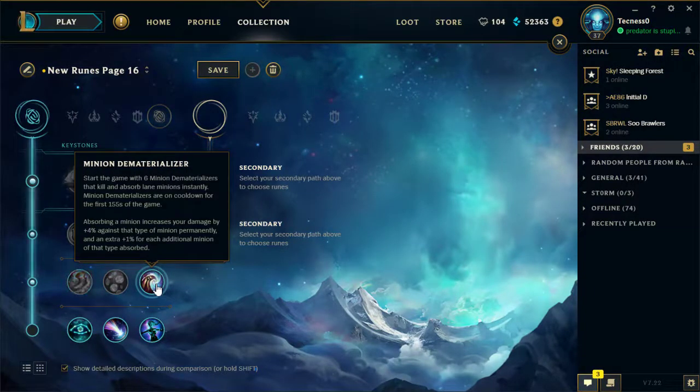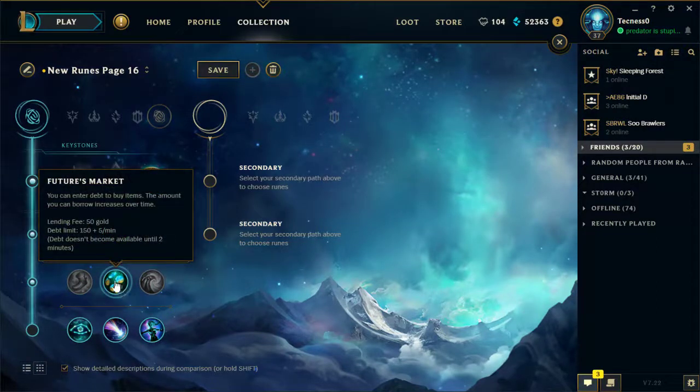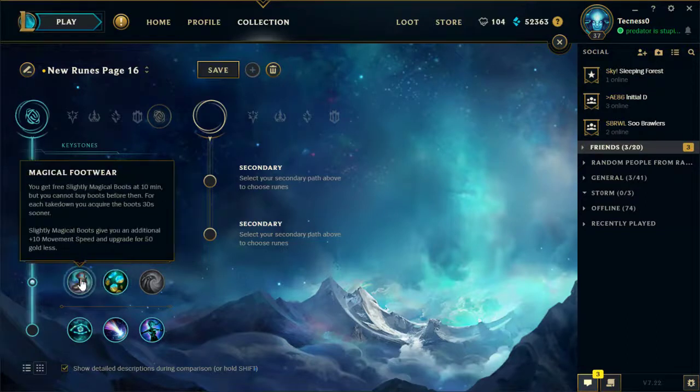I want to like Minion Dematerializer, but I just haven't found a use for it. The Futures Market is really good on the first buy, but every buy after that it becomes considerably worse, because every time you buy you put another 50 gold on it. So your first buy you lose 50 gold, second buy you lose a total of 100, then 150, then 200, then 250. So you're just further setting back your next item.